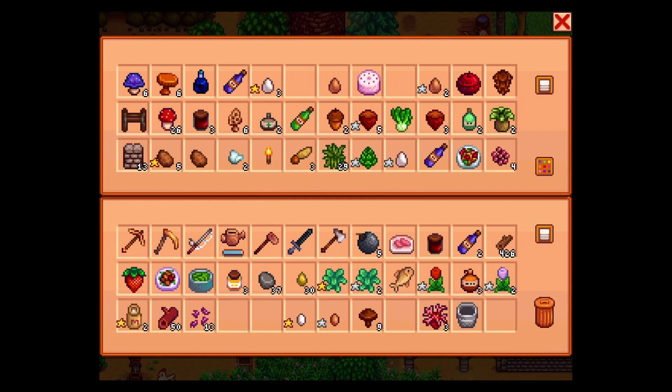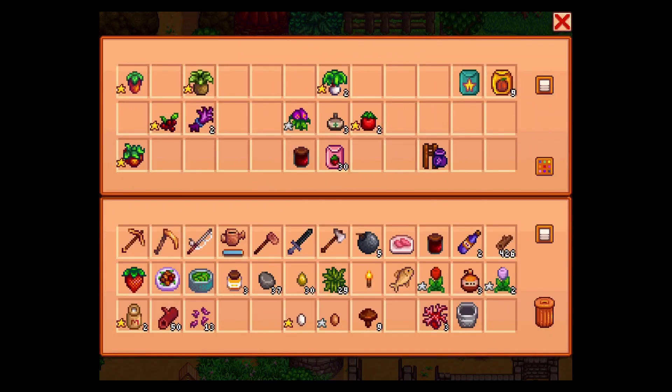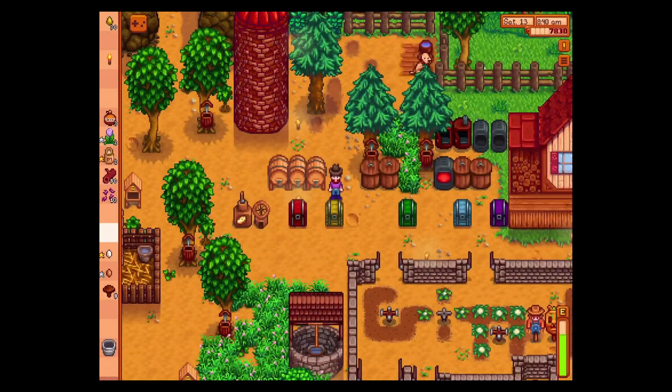We've got all of our common mushrooms. We've got kale — we'll put that away for now. We've got the fiber; I could put that elsewhere. Also the torch. I have things all over the place still. Organization needs organizing, apparently. We have a couple flowers for the ladies — I think they'll appreciate those. We'll just leave that fish in there for now.